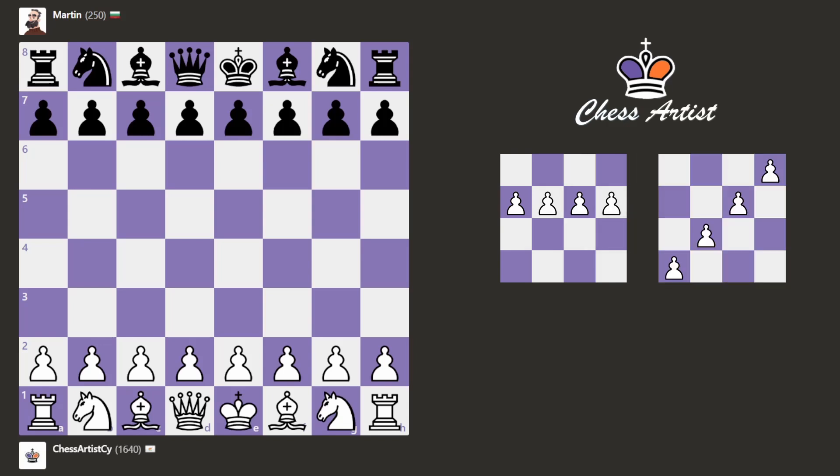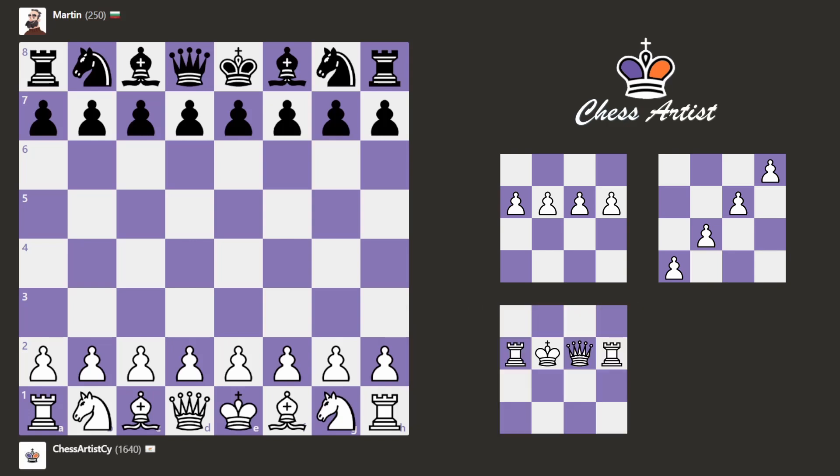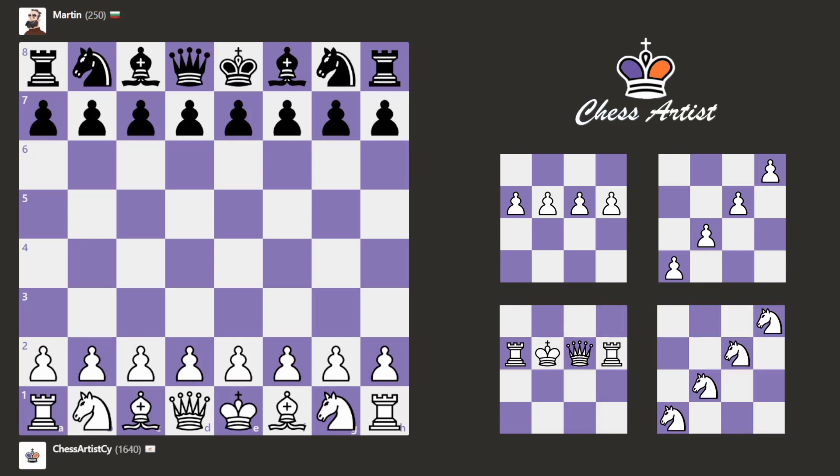Then, I need to get four pawns in the same diagonal, like this. Also, I need to construct this formation: Rook, King, Queen, Rook. And finally, I need to get four knights in the same diagonal.